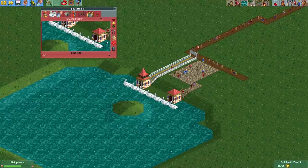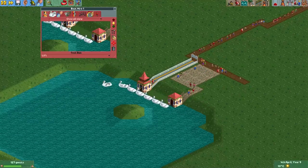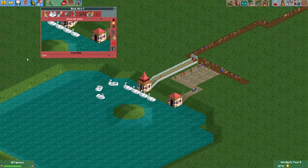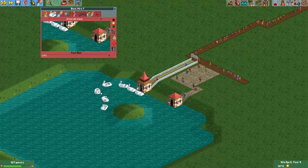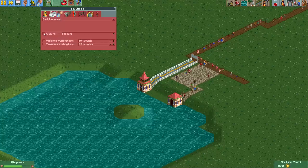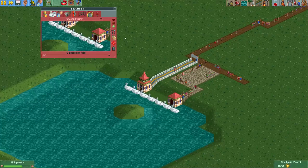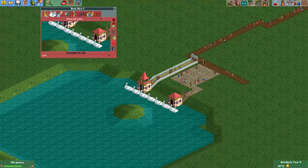Let's test the ride. One thing you'll notice is that the boats will now start moving without any guests on them. That's because it's now a lift, and a lift can move normally if there's no guests on it. Of course, these cars actually need guests to propel them forward by pedaling. So to remedy that, we'll just put it to wait for full load. Now when we open the ride, they will just keep waiting until enough guests enter, and then they will just start going around.